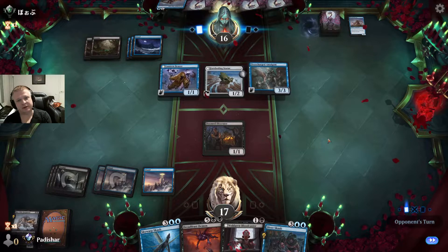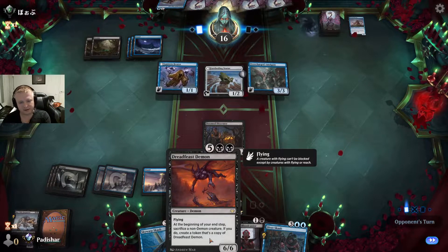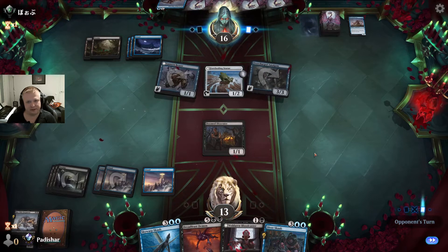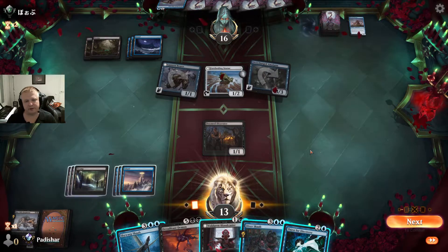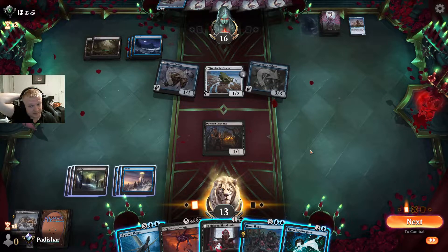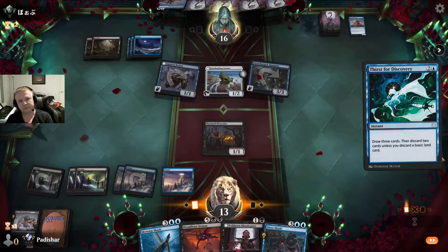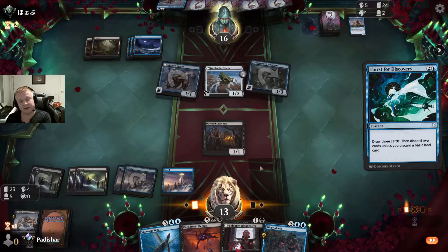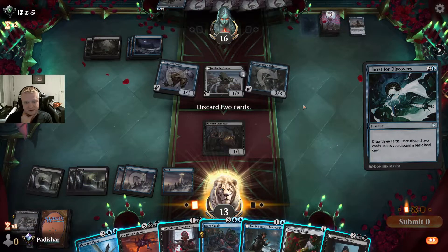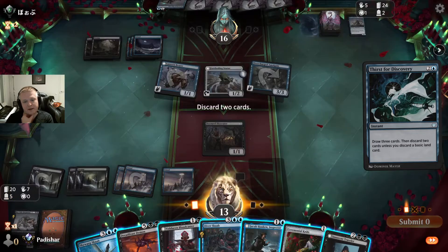Dread Feast Demon will still win fairly easily if it resolves and I survive to my end step. I'll take only 4 damage — I'm at 17 so I'm not dying this turn or the next. I didn't draw a land so I don't have Dread Feast Demon yet. Let's play the Wandering Bloodcaster. The opponent didn't play a land on their last turn, so their 5 cards in hand probably don't include a land. I drew 3 cards and none were lands either. I need to discard two — the Ceremonial Knife and probably the Divers Cup.